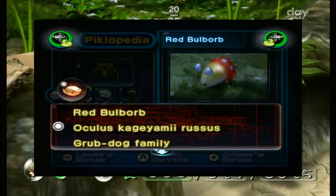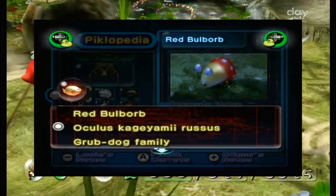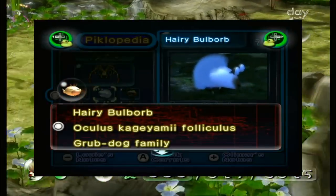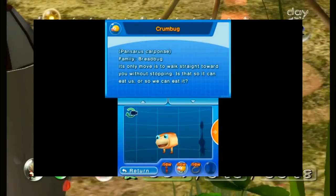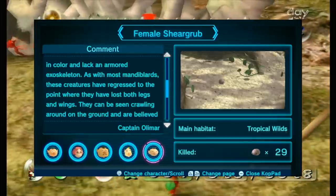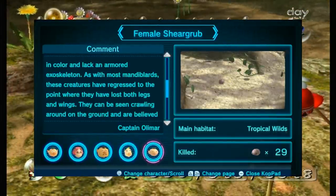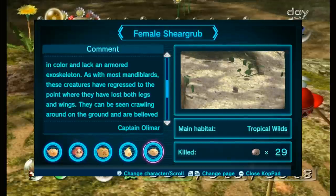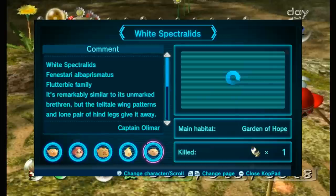Basically, Pikmin 2 introduced the Piclopedia — an encyclopedic index of every enemy, boss, and a handful of plants that inhabit PNF-404. While this feature did not return in Pikmin 3 originally, it did get a spiritual successor in Hey Pikmin's Creature Logs, before returning properly in Pikmin 3 Deluxe. With Olimar's notes detailing the creature's bizarre biology and Louie's hilarious recipes, they did a lot to expand the Pikmin planet and make it feel more like a living, thriving ecosystem.